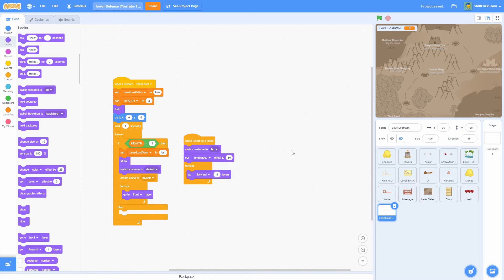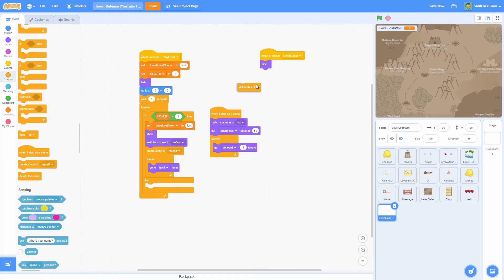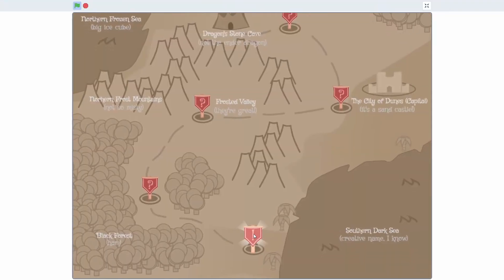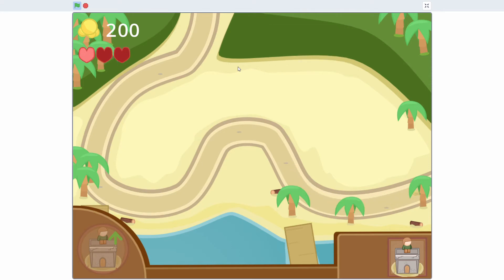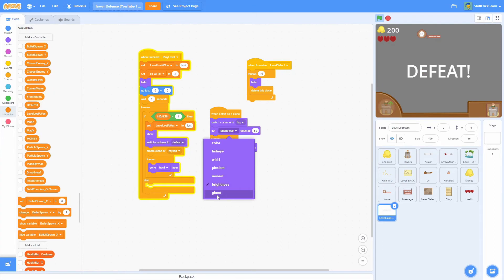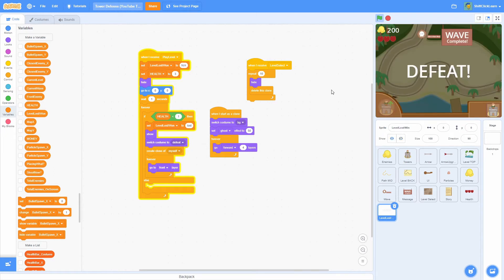We'll also add 'when I receive level select': hide and delete this clone inside a repeat 10 times block. Testing it out — the slimes come through, health goes 3, 2, 1, 0, and the defeat screen pops up. Oh, I accidentally left the brightness effect instead of ghost, so I need to fix that and retest. After fixing: 3 health, 2 health, 1 health, 0 health, defeat — it works!